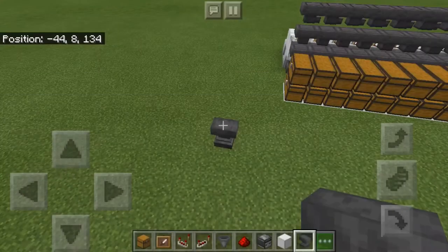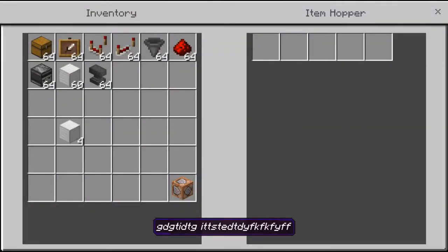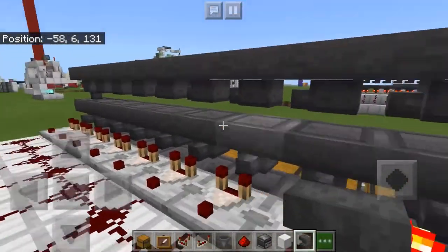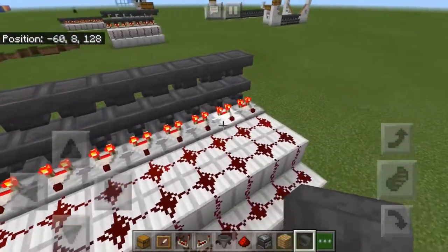Take them out, and then you're going to need to place four of these in each hopper, spread out so they take each one spot, and do this for every single hopper on the top layer. You will know when all the items are in these hoppers when all of them light up like this.